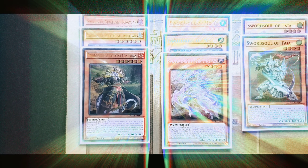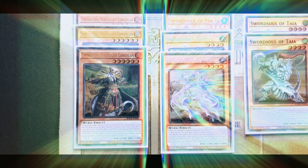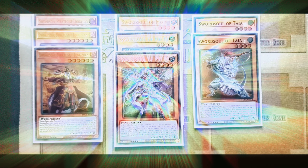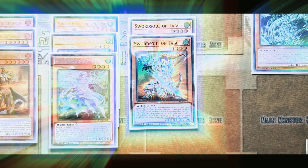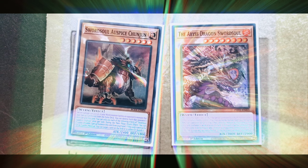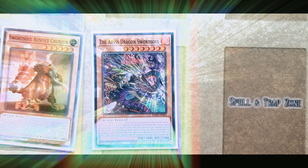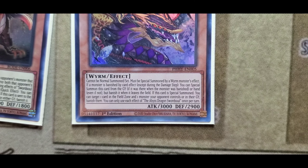We run three copies of Strategist Longyuan, three copies of Moye — one of my favorites. Swordsoul Longyuan, we run only two copies. You have to run all spikes; I love this effect because it banishes. The new tech is the best dragon, Swordsoul, which is a very nifty effect. Now we're going to float over to our Tenyis.